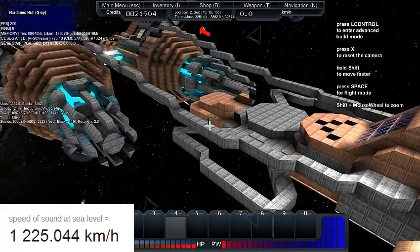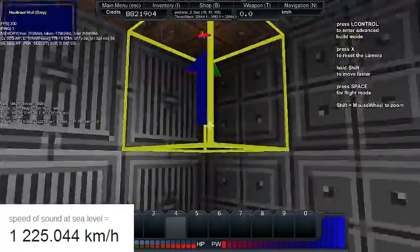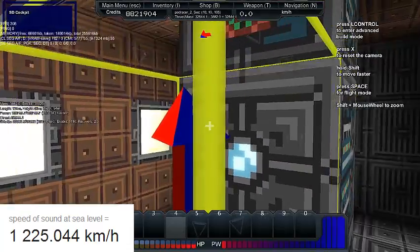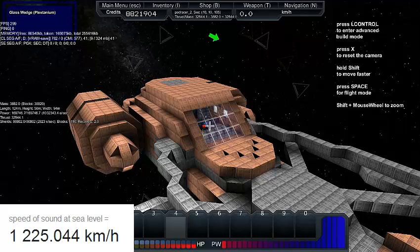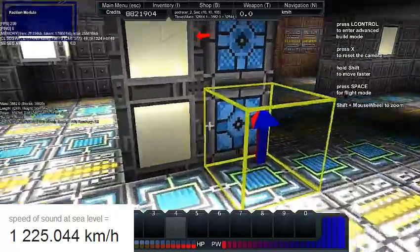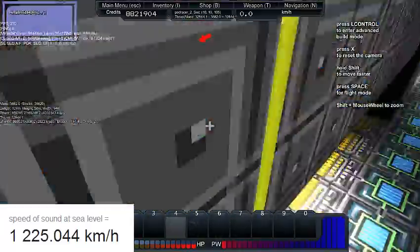I have no idea if it will break the speed of sound, but let's find out. First, a quick tour of the ship. This is the main entrance, and you get in this lobby room kind of thing. This is just the cockpit — it's more aesthetics. This is the ship core faction module, and yes, it's just the bottom of the ship, some lights — nothing special.